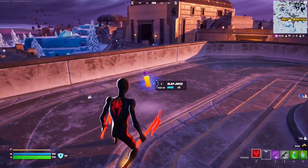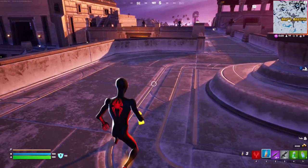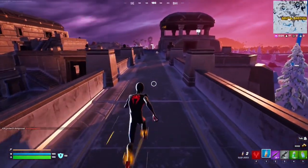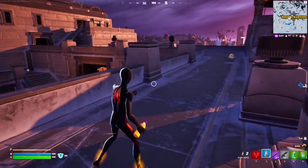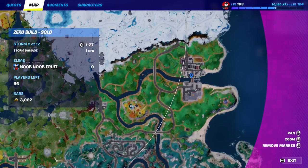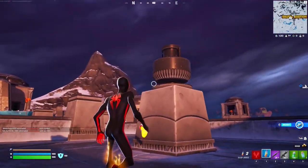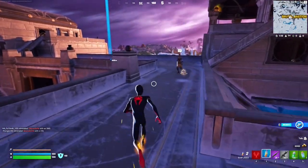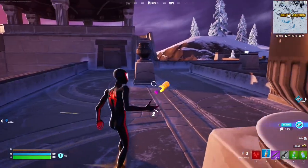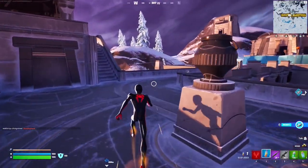For this quest, you have to sprint while under the effect of Slap. You can get the Slap effect from Slap Juice, Slap Barrels, or Slap augments. Just drink some Slap Juice and sprint. If you can't find Slap Juice or the augment, land at Slappy Shores — there are Slap Barrels you can destroy that give at least a minute and a half of increased stamina. Keep running until the distance requirement is met.